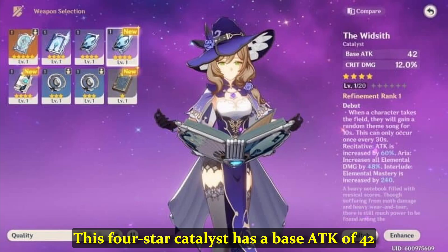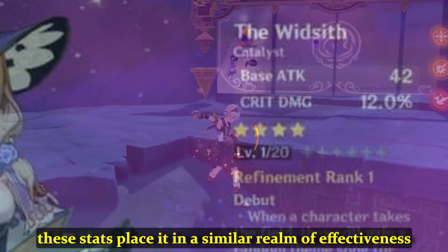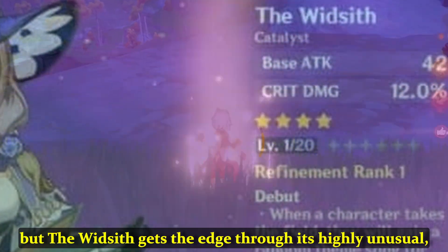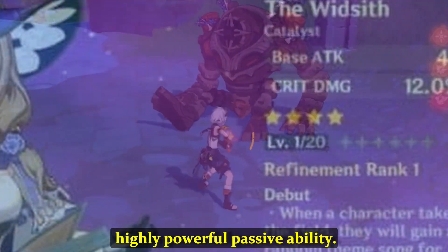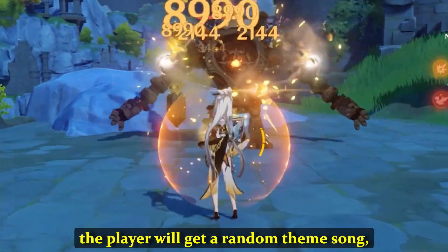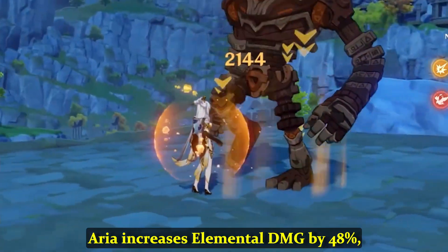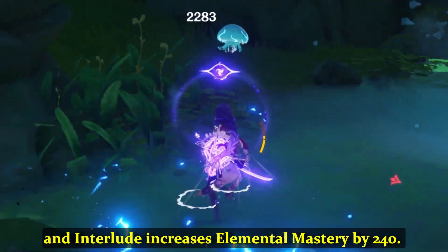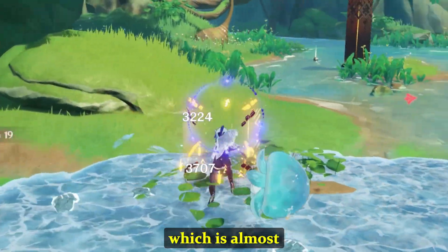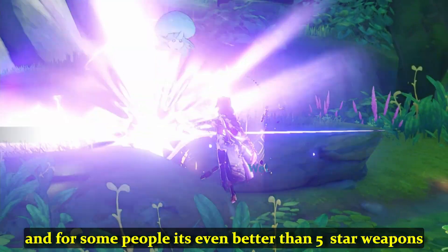And finally at number 1, we have the Widsith. This 4-star Catalyst has a base attack of 42 and a crit damage increase of 12%. These stats place it in a similar realm of effectiveness as the rest of the 4-star weapons, but the Widsith gets the edge through its highly unusual and powerful passive ability. For 10 seconds when the weapon is equipped, the player will get a random theme song, each corresponding with a different buff: Recitative increases attack by 60%, Aria increases elemental damage by 48%, and Interlude increases elemental mastery by 240. This is one of the few options in any weapon category that is almost the best of its class, and for some people, it's even better than 5-star weapons.